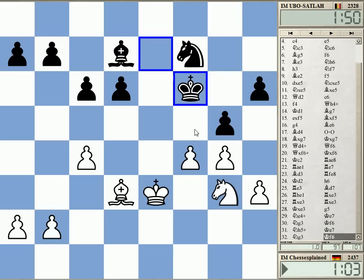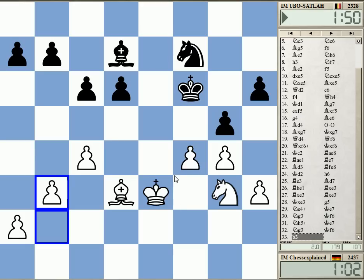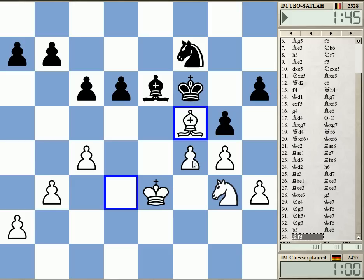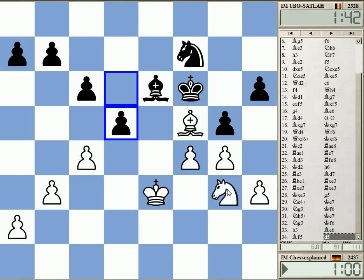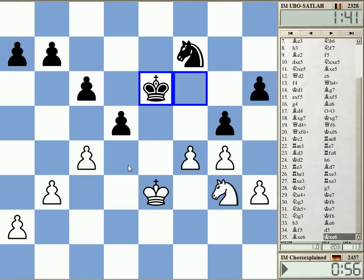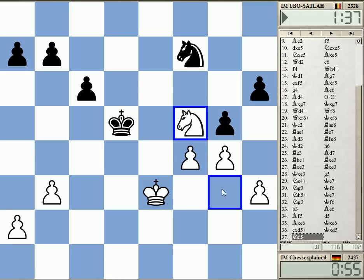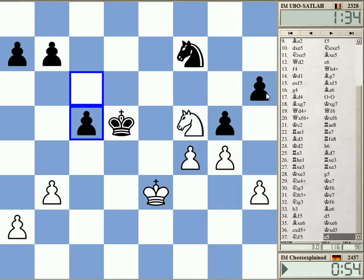Win a bit of time. I hope that this weakness on h6 is a problem for black. Can I take h6? I can take f4 probably.